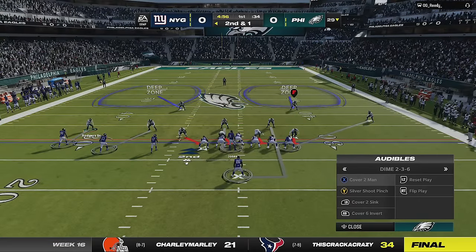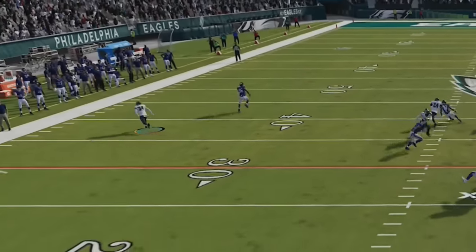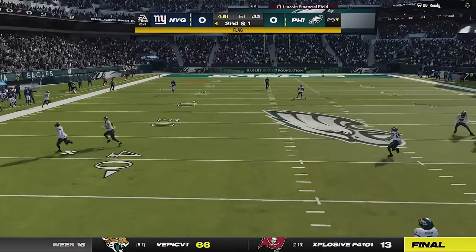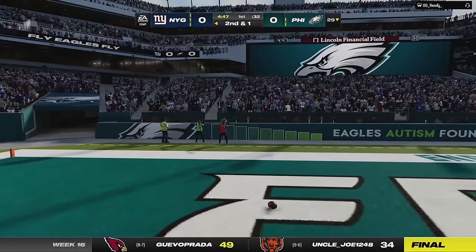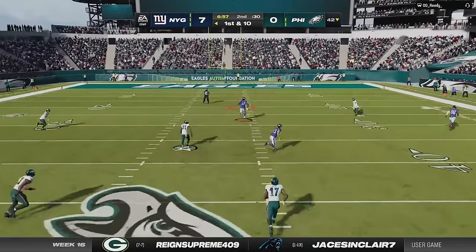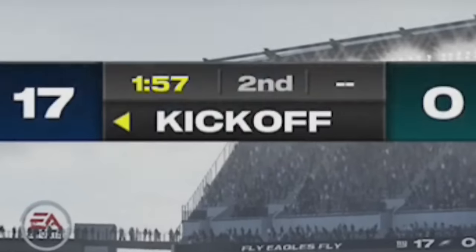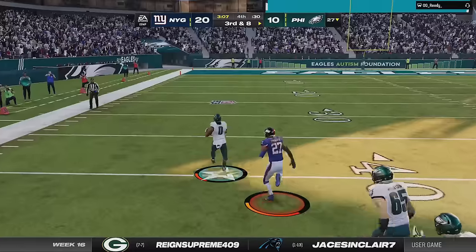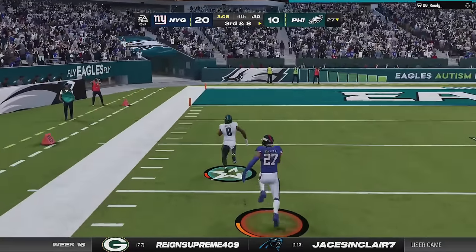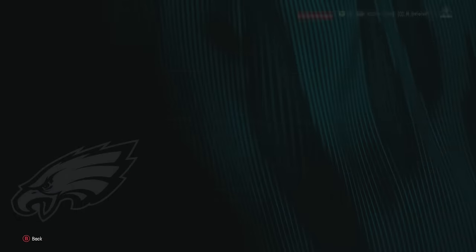I got down big early with some weird issues on defense — on the first play I didn't even know who I was controlling, ending up on a cornerback and letting a receiver run wide open down the field. I made another huge error in coverage playing too shallow with a safety in cover three. All told, I let him get up to a quick 17-nothing before fighting my way back to 20-17, but he scored late in the fourth quarter to put the game away. I got myself a rematch with the conference and division on the line in the final week.